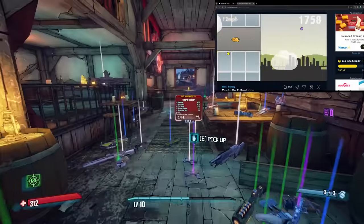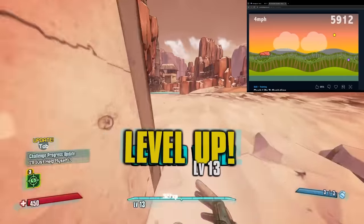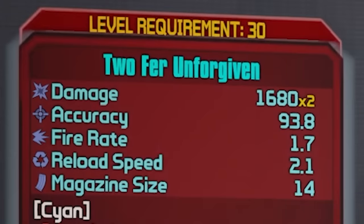After spending the rest of my Iridium and getting nothing — because who would have guessed — I went back to Digipeak and let the Skaggs jump at me some more, then wandered around Torg DLC trying to think about how I'd get to level 30 to use my shiny new gun. Oh yeah, I forgot to mention it was level 30.